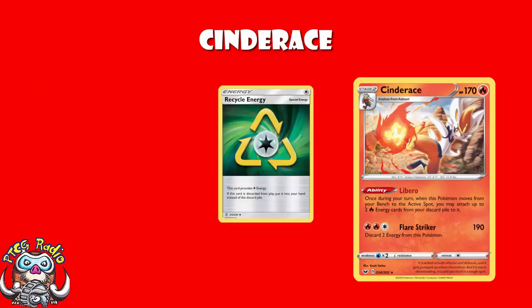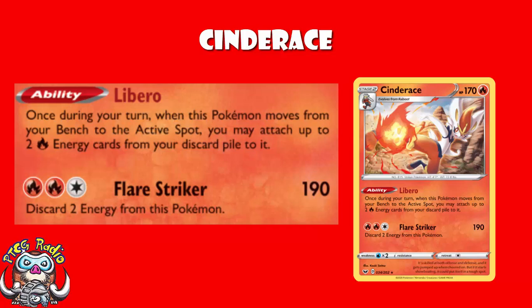We're playing 4 Fire and 3 Recycle Energy. You have a Cinderace in the active with 2 Fire and 1 Recycle Energy on. You attack and do Flare Striker for 190 damage — assuming Cinderace doesn't get KO'd. You have it in the active with a single Recycle Energy on and a retreat cost of 1. So you retreat to a benched Cinderace, discarding the Recycle Energy to retreat, but it goes back into your hand. The new Cinderace attaches 2 Fire Energy from the discard that you just discarded with your attack, and then you've got a Recycle Energy guaranteed in hand to attach, and you're doing 190 again.